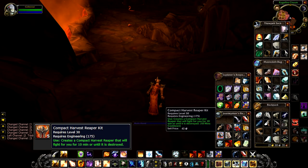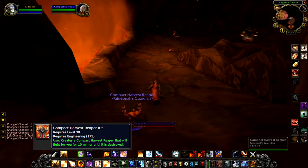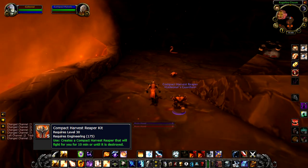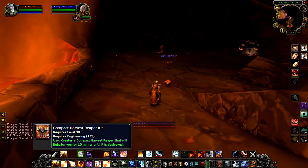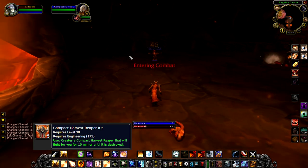The Compact Harvest Reaper kit is a consumable that, when used, summons a Compact Harvest Reaper. This Harvest Reaper is a guardian pet and will attack any enemies in a very wide vicinity, acting like a hunter pet set to aggressive stance.